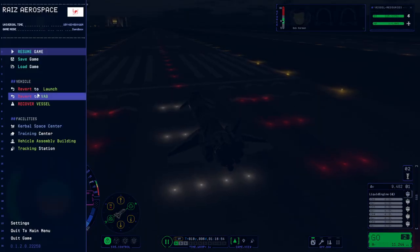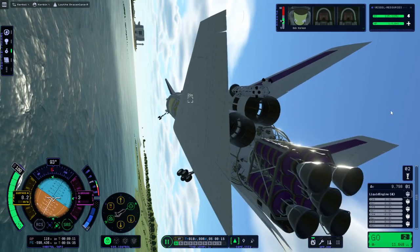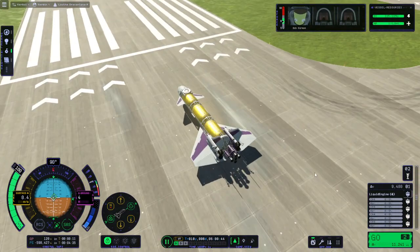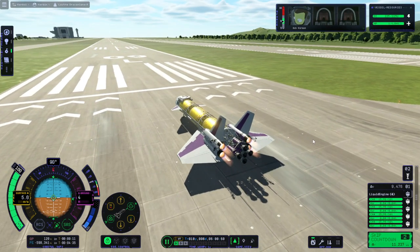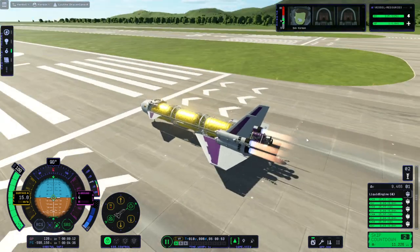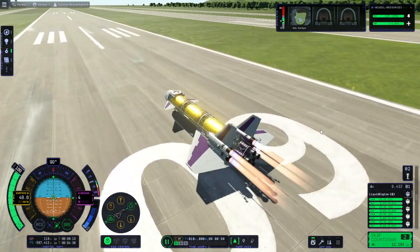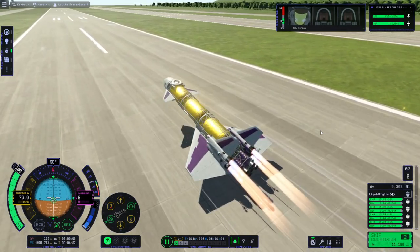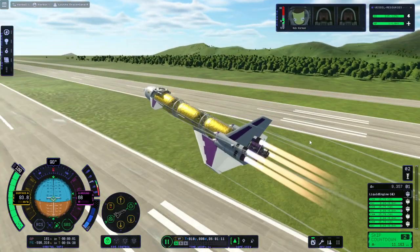Let's just max out the time warp. Oh, we had a wing randomly fall off that time! Okay, it's intact now and it's daylight so we can go. SAS is on. We're off at about 70 meters per second. Landing speed when it's empty should be less than that, though the atmosphere of Lathe is a little bit different.